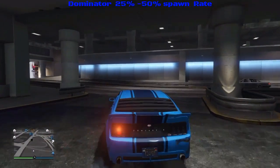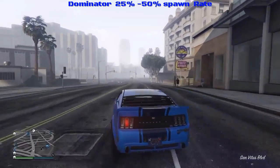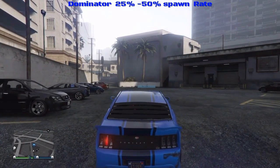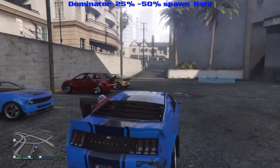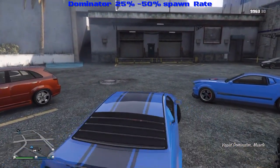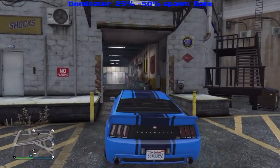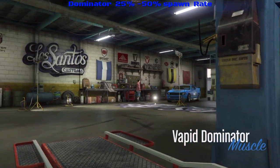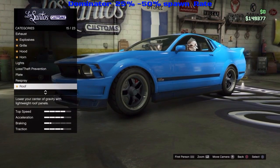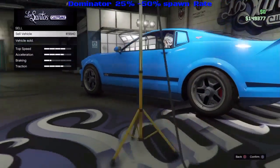They pay at least $19,000. They don't pay as much as the Dubsta 2s, but they're in the neighborhood of the Sand Kings. I have only seen the modded Dominators in blue like this — the ones that pay $19,000. I've only seen them in this color blue, this scheme. I have not seen them in any other color. If that is wrong, please somebody correct me. This color blue in this scheme is the only color I've seen it in.